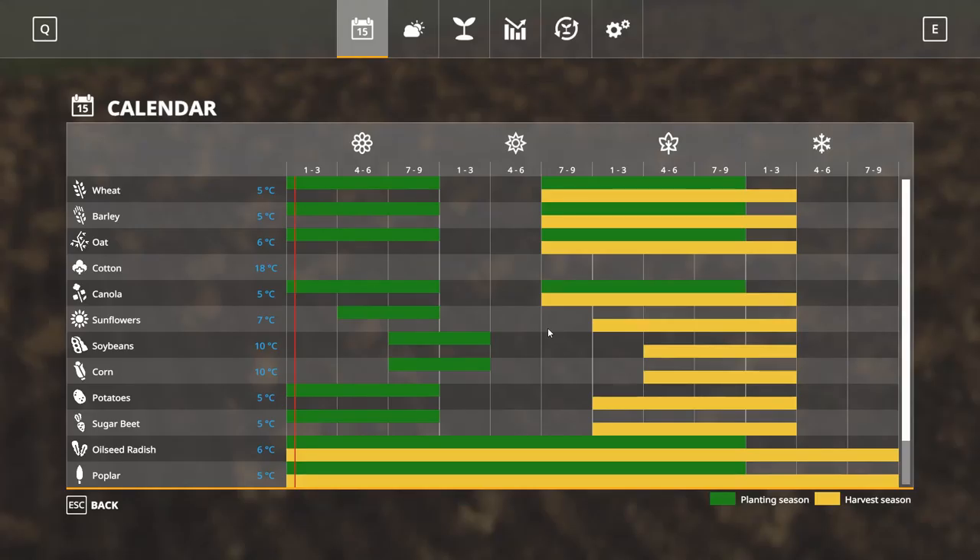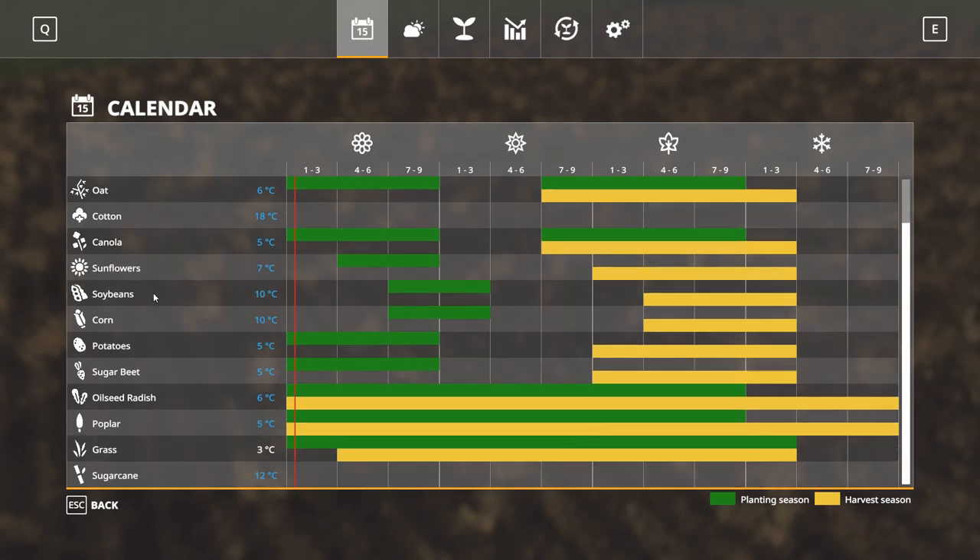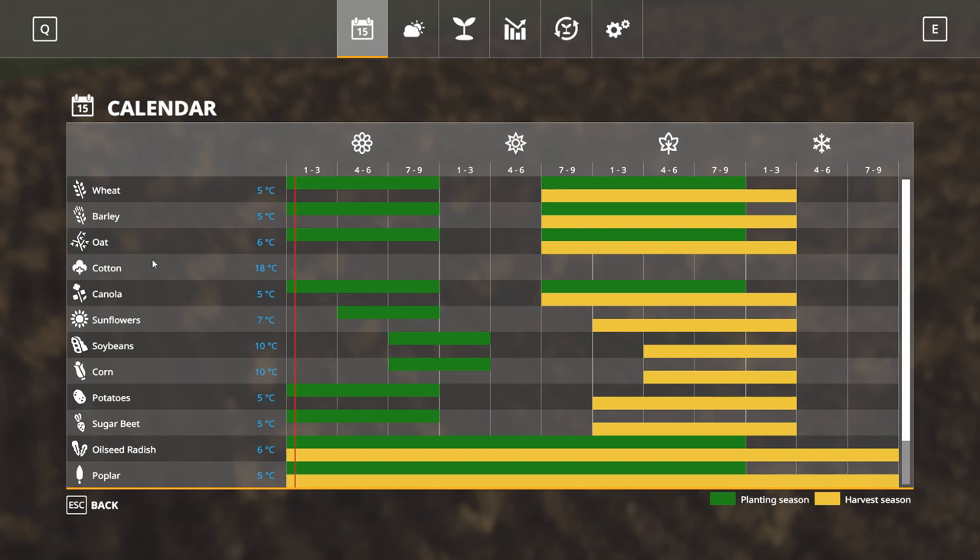When you first open your Seasons menu, you're greeted with the calendar. This is the main calendar you'll be spending time in, looking at when you can plant certain crops and when they're ready to be harvested. You have spring, summer, autumn, and winter, each broken into three segments. Right now we're on a nine-day season, so they're broken into three days per segment. Down here you'll find each grain available on your current map — this does support multi-fruit, which we'll discuss shortly. Across the menu you can find out when each crop can be planted, and yellow indicates when it can be harvested. For wheat, for example, we plant in spring and into summer, and can harvest into fall.